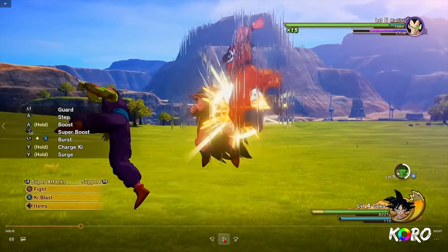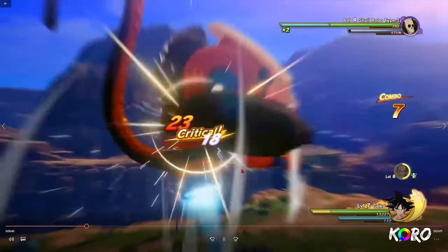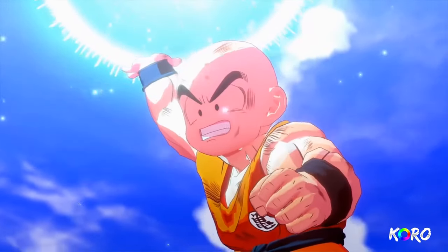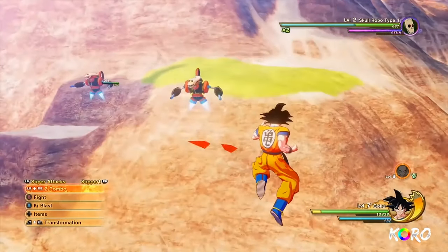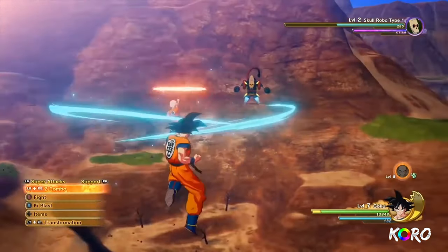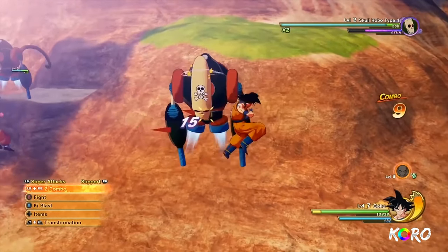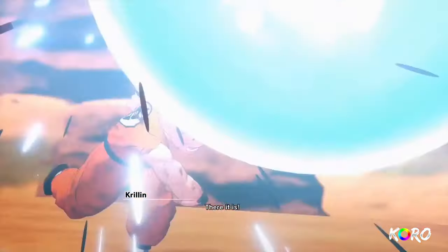Each support character has a unique set of moves and techniques to back Goku up. First off is Krillin — he uses the Solar Flare to blind and stun enemies within a certain range. I bet it tracks the enemy too. They're gonna be pretty useful for once when setting up combos.